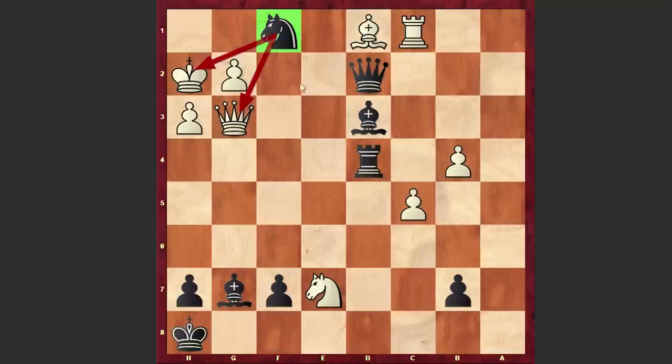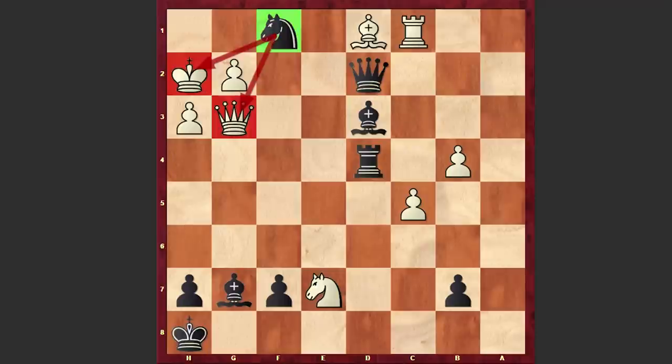White is suffering heavy losses and black is winning easily. What a final move! You are promoting your pawn to a knight and your opponent is resigning. In the end, as usual, a chess puzzle for you where the task is to find mate in 5. It's white to move — I will wait for your answer in the comment section. Thanks for watching.